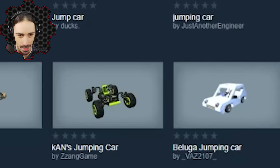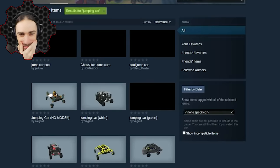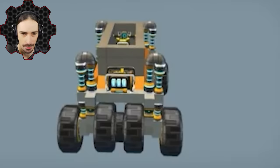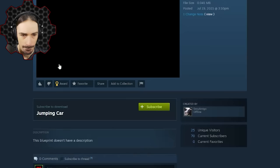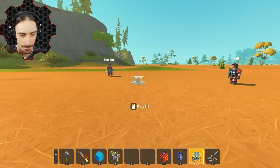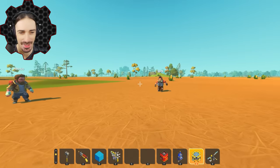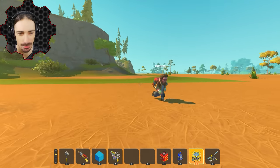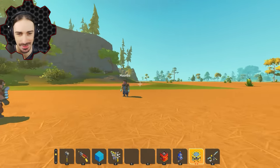I see 'Con's Jumping Car uploaded by Not Con' — apparently it's mine, but oh no, I just saw something that is not encouraging. Okay, I found one. I don't know what the motor is set to though. I saw one with an electric engine and thought, that's just going to have a big speed and not be good.